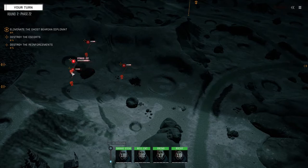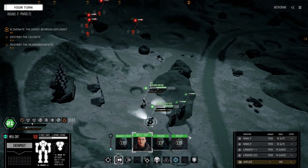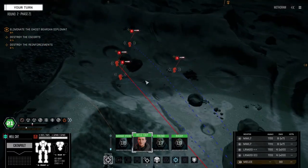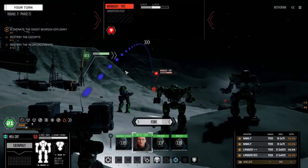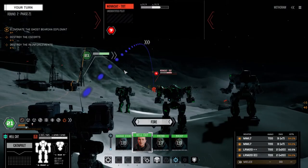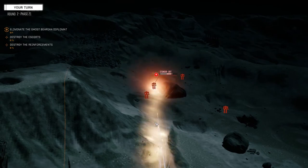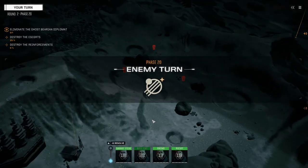Okay, let's see where they are: Adder, Nova Cat, Stinger, Wolverine 2. I was targeting the wrong guy — 54% on this guy. Wow, pretty darn good chances to hit. Two times 20 — let's see if we can just wipe out this thing, might as well just do it.